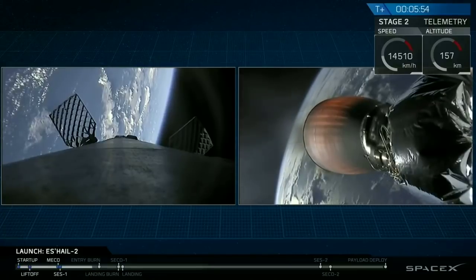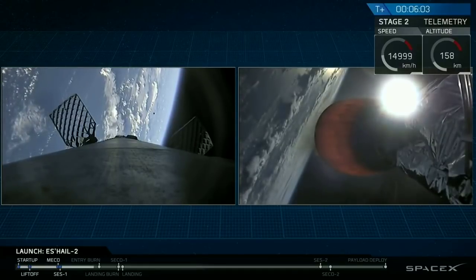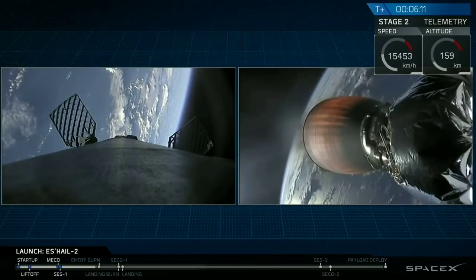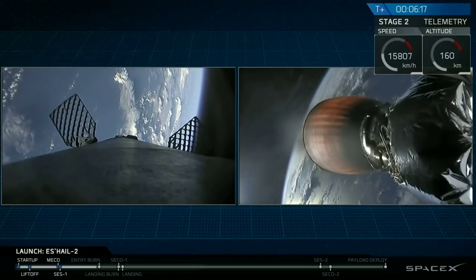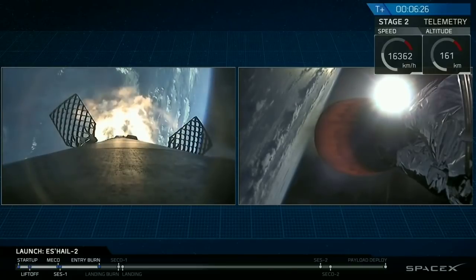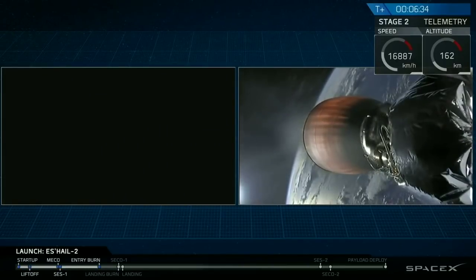A few seconds away now. As you can see on the left side, we are actually engines facing the incoming air — we're going engine first — and that's why the burn slows us down. As the vehicle fires its engines, they push us back, and because we're going engine first, that decelerates the vehicle. Those quick puffs you're seeing are cold gas thrusters making minor attitude or position corrections. Stage one entry burn startup. That footage is being sent down from onboard cameras in space, and you can see through the choppiness that the entry burn has started. Remember: a 20-second burn in total for re-entry.